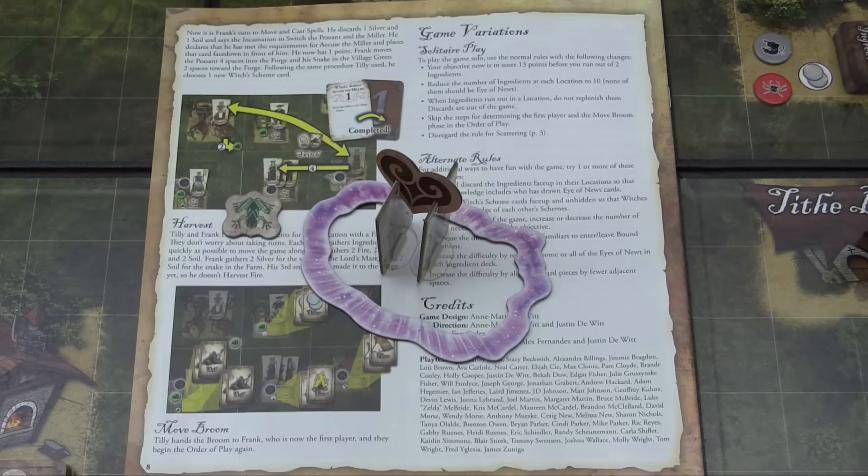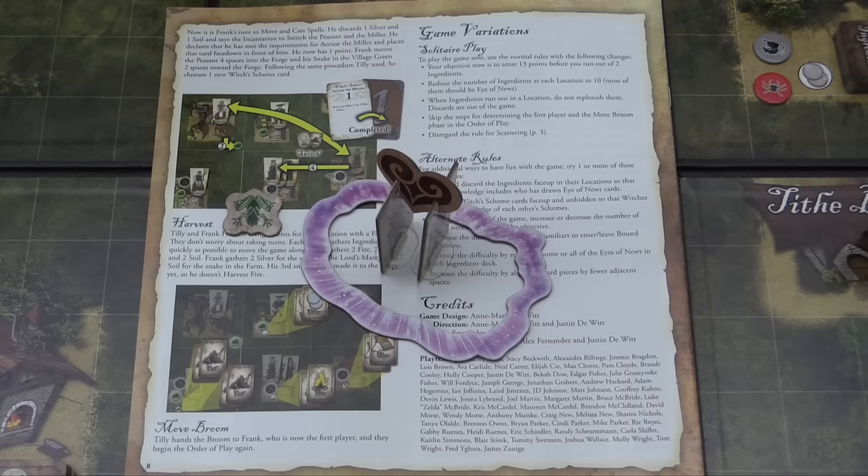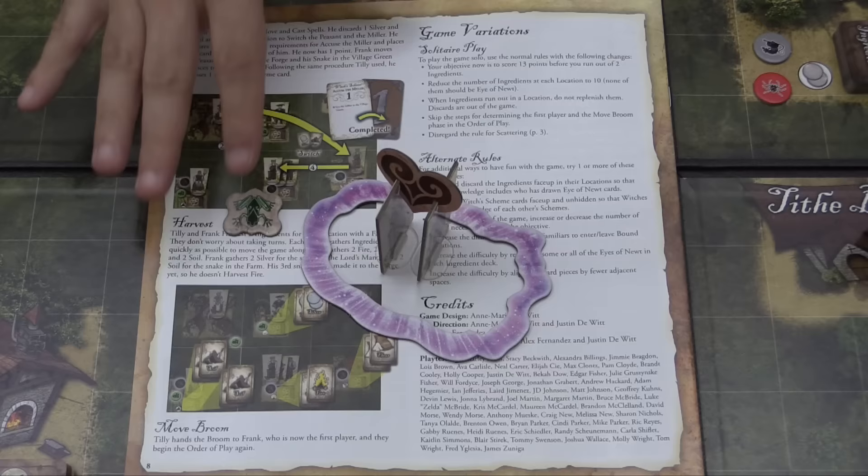Basically, that's the game. You are manipulating all of this stuff on the board — picking the little characters up and moving them, picking up your little familiars and moving them — trying to get to 13 points. If you do so, you're the winner.